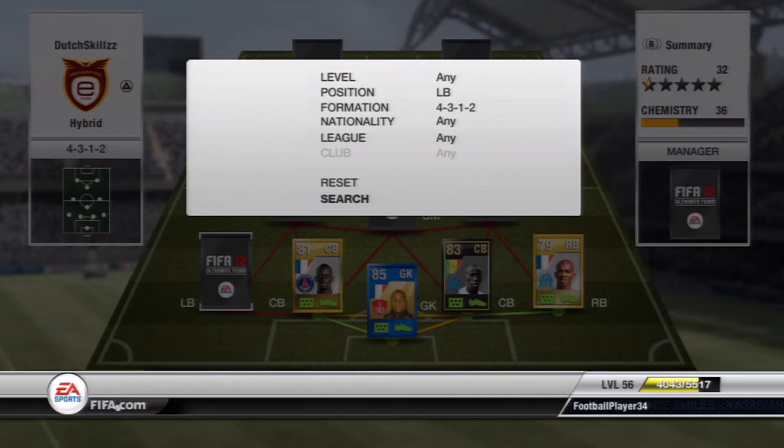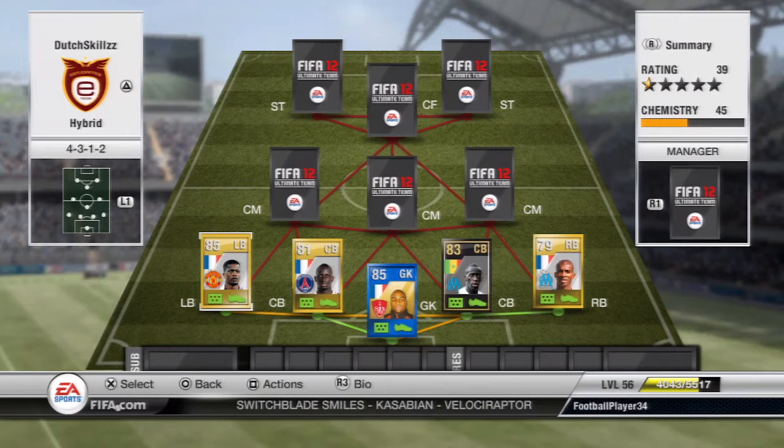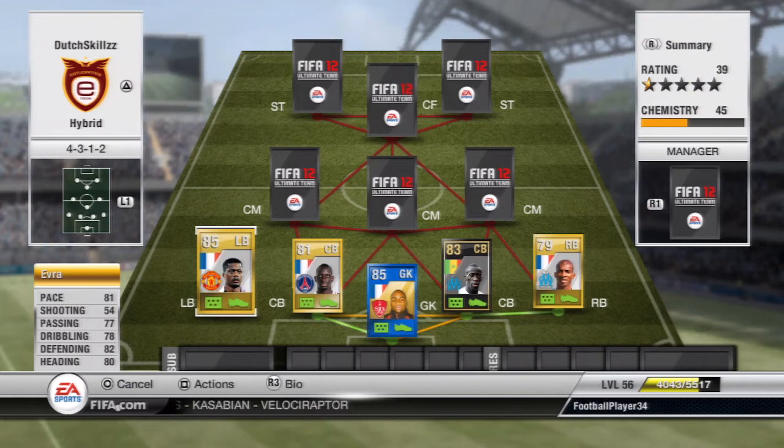On the left back position we're going to have Avra. I chose him because of his stats: 81 pace, 77 passing, 78 dribbling, 82 defending, and 80 heading — which is all around really good. But the main standout thing is his four-star skills. That's why I wanted to try him out, so I can do some skill runs down the left hand side of the field. His pace is decent and he's just a pretty solid player.